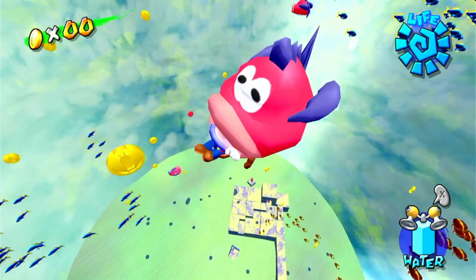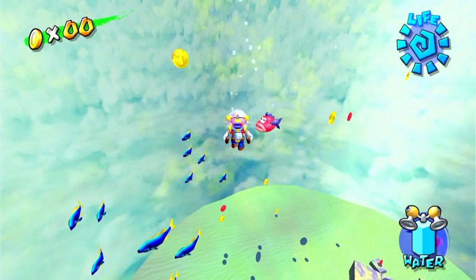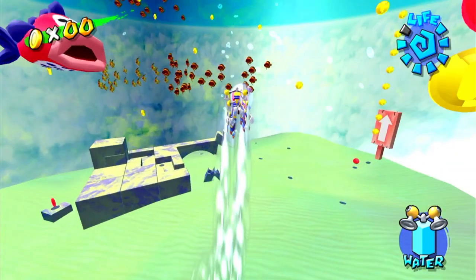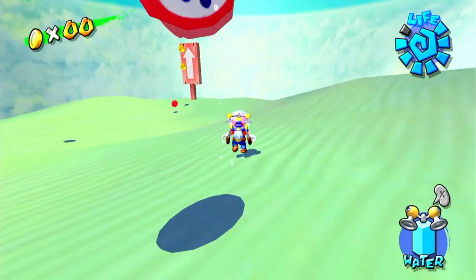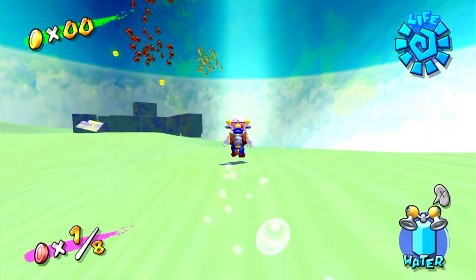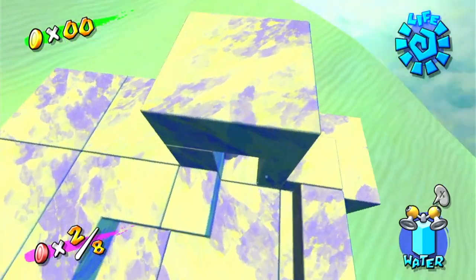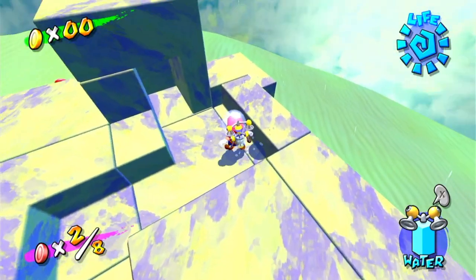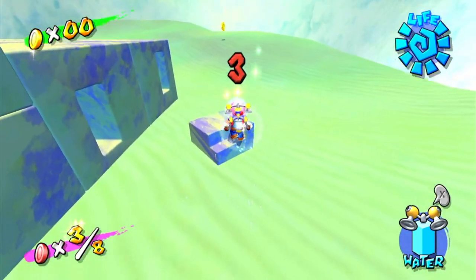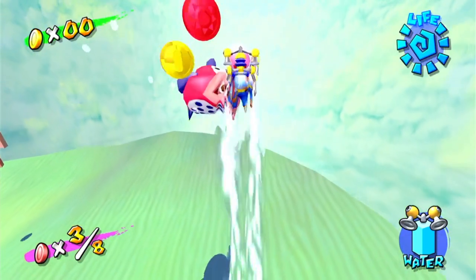What is this? These controls are so weird. Why am I going so fast? This is interesting to say the least. It's almost like we're still on the ground but there's like weird gravity mechanics.